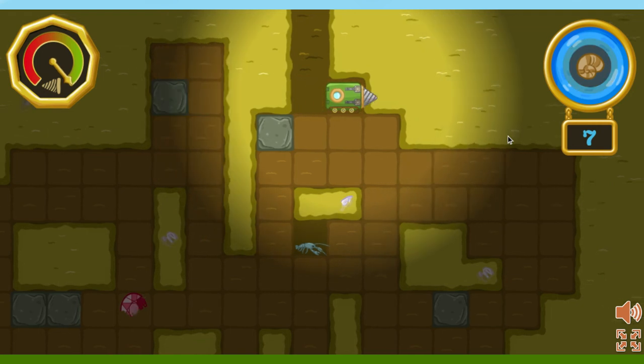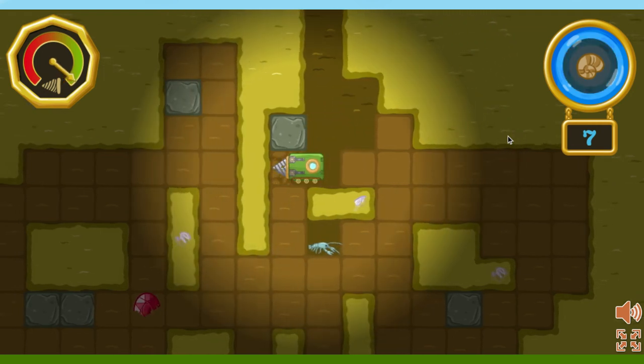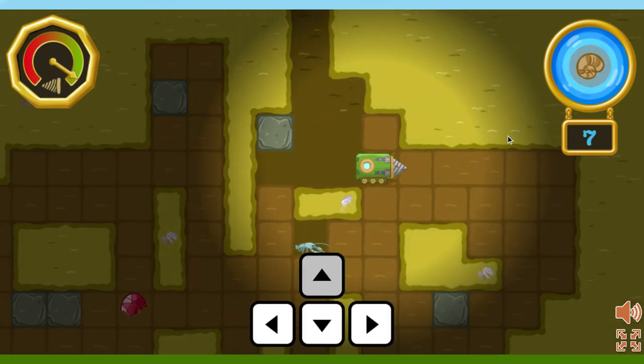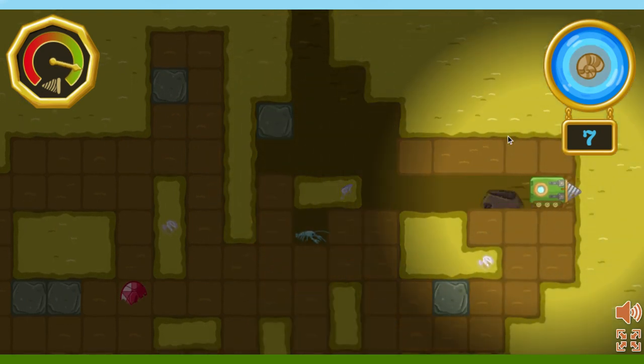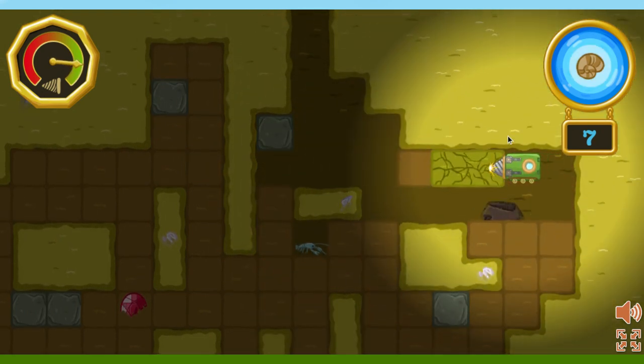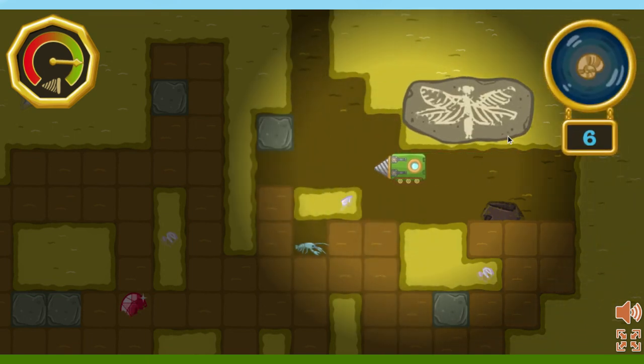Here we are! Try to find all of the fossils hidden in the loose dirt. Use the arrow keys to dig with the drill train to uncover the fossils. There are seven fossils in this area. Let's find them all.